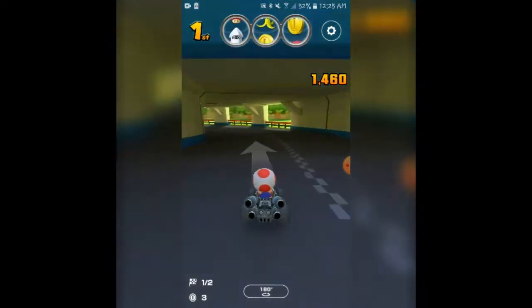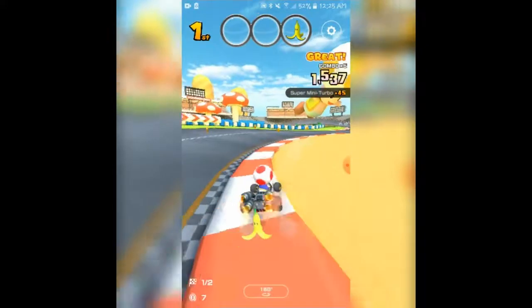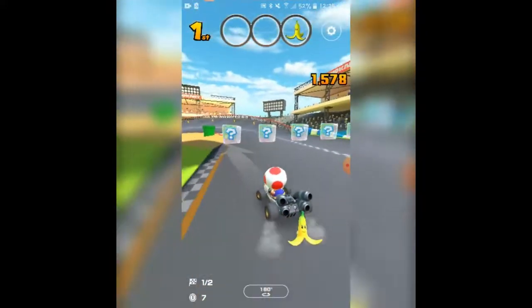So at that point if you had turtles or shells, shoot them backwards to establish that distance between you and the other racers. Attack quick and get out quick. Also, try to save your bananas — your bananas are your saviors.